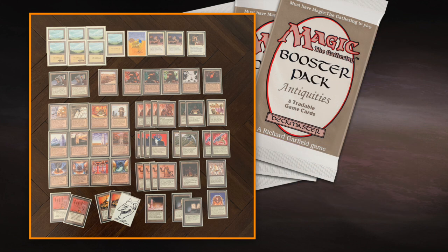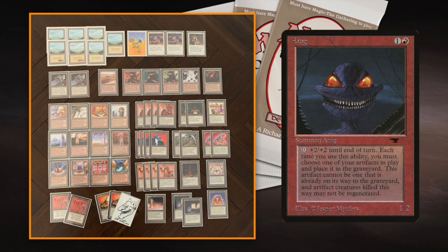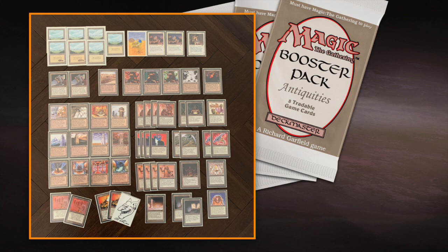One combination I considered but didn't want to do — because it's just not fun — is Atog with Shatterstorm: eat all your artifacts with Atog then play Shatterstorm destroying all your opponent's artifacts. But I'm playing against an Arabian Nights deck so I probably don't need artifact removal, and Atog just isn't as cool as the Argivian Archaeologist. That's one of my pet cards. So I decided to play with three Archaeologists, and that's why I chose White.